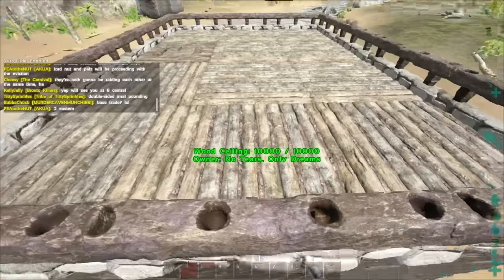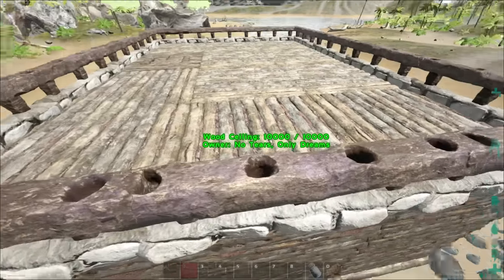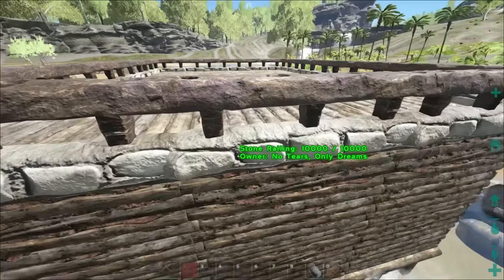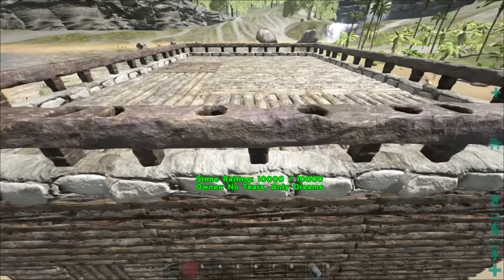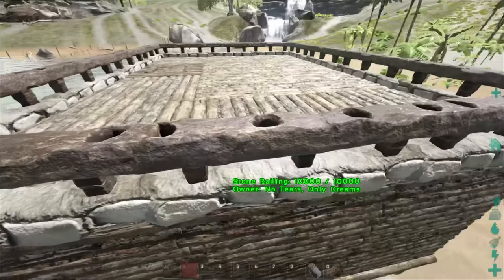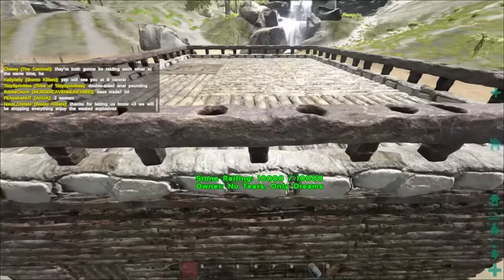To craft the raft it requires 250 wood, 125 fiber, and 75 hide, so it's not too expensive — pretty quick and easy. When you're first starting off on a server, the wooden raft is one of the best items you can craft because of the amount of experience it gives you and how quickly it lets you level up. You could also craft cloth hats — it just depends on you.